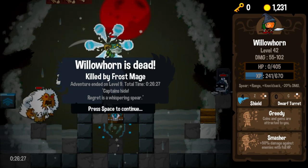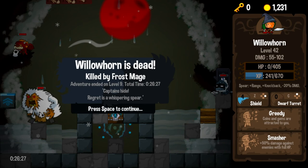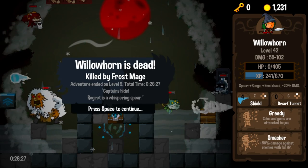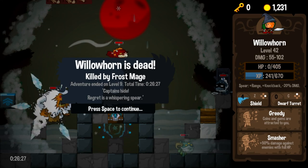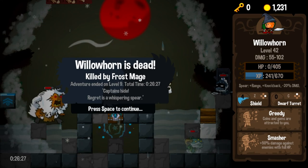I will absolutely post this video because that's hilarious to me. I will look back at this next week and think, oh my God, how stupid am I and how funny is that? So yeah, there you go — we made it to level nine. Willow Horn will go down in legend, not only for being one of our most powerful characters that got us the furthest into the game ever, but for also being an absolute moron and just standing there letting that Yeti absolutely destroy him even though he still had some life left. Super happy, really looking forward to the next episode. Hope you guys will join me then. I've been Big Dave. This has been Vertical Drop Heroes HD. Until next time, take it easy.